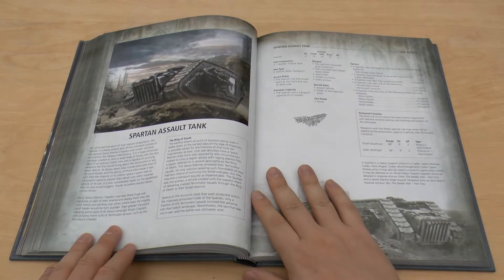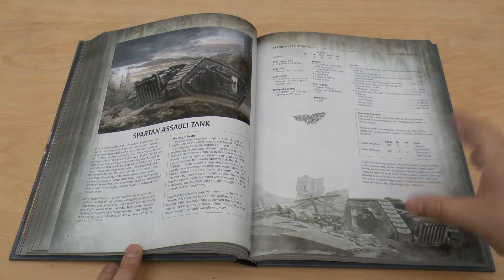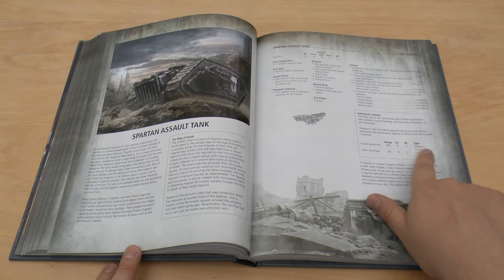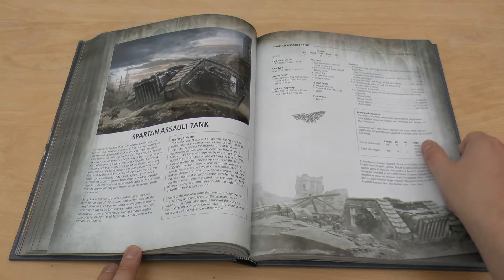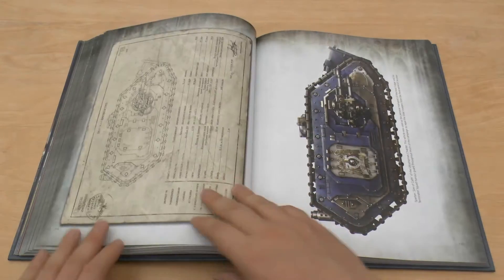And your Spartan — you can take your Spartan here and it's only 300 points, so a little bit more than a Land Raider. And you're getting five whole hull points, you're getting your quad lascannons. But obviously you're missing out on your flare shield. But you do get your Armoured Ceramite and you can transport 25 models.